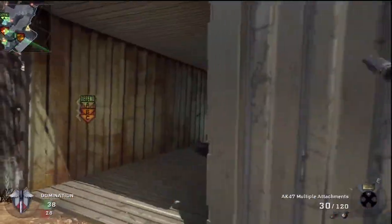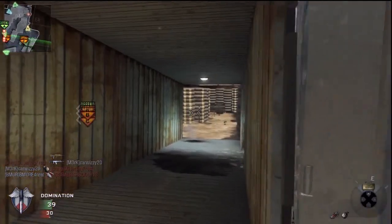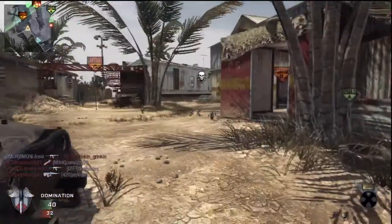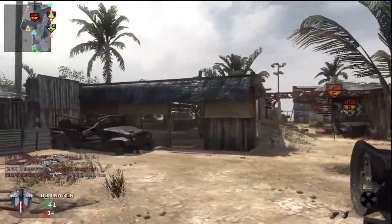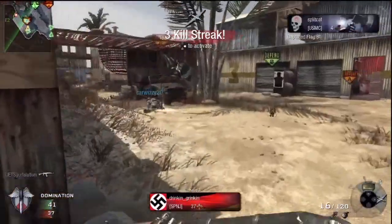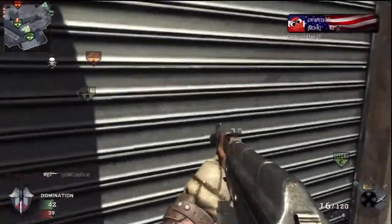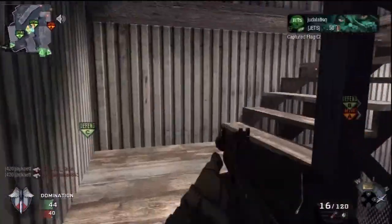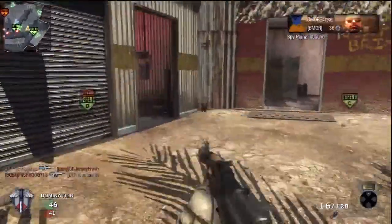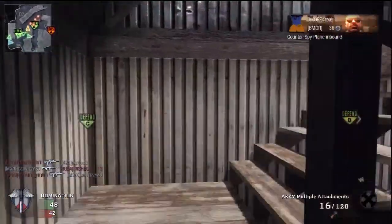The AK-47 is not going to compete with the FAMAS or the AUG when it comes to killing people at close range. It takes about 0.24 seconds to take someone down with the AK-47 and the Galil. That may not sound like a lot of time, but for Call of Duty there are guns that do it a lot better. For example, the Scorpion kills in about 0.16 seconds. In my opinion, the best way to use the AK-47 is in a support role — you do not want to be rushing with this gun like you would with the FAMAS or the AUG.